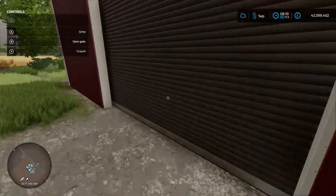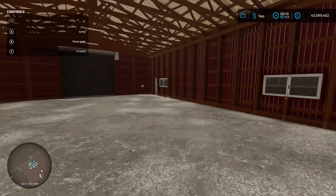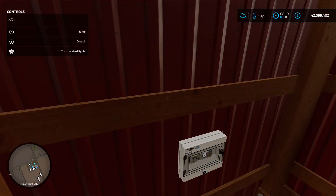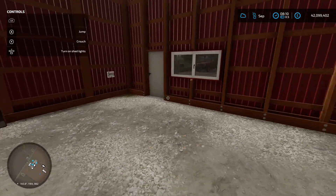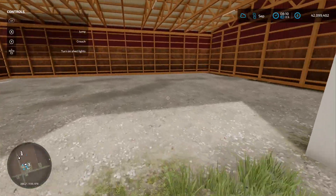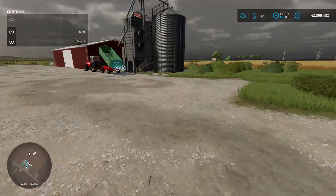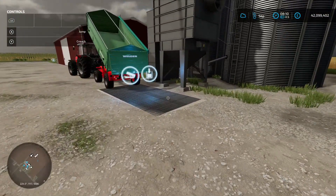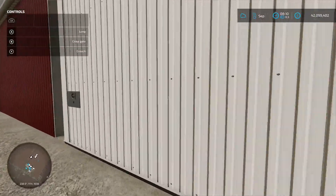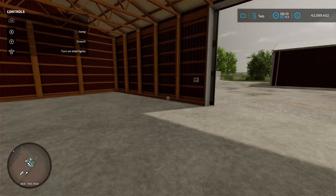Coming around here, we've got a couple of barns, sheds, buildings. Nice bit of space under there. There's a light switch which gets the shed lights on. We've got another storage area here - just put your bales in or even your vehicles. Then there's your main farm silo with load in and load out at the front. And then another building with a bit more storage - you can turn the lights on.